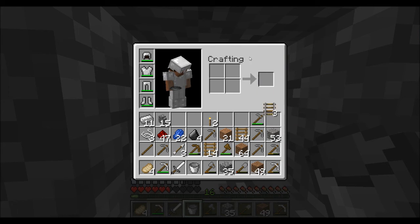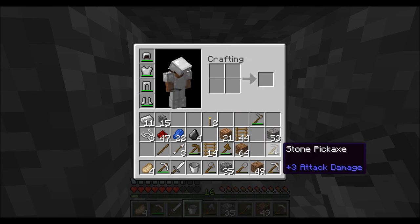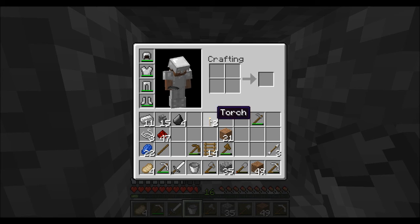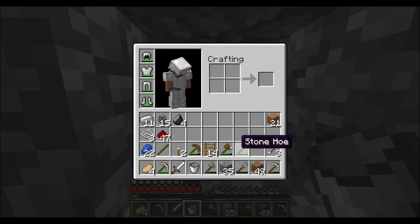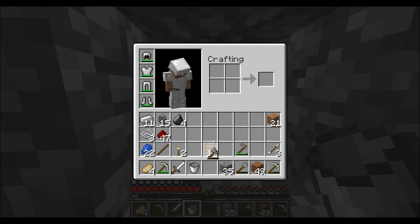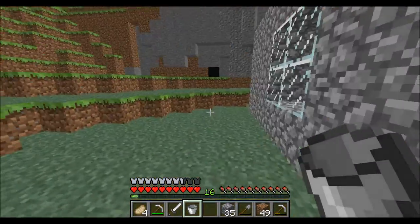I'll keep the stone hoe. Rail — I don't need rail. String, I can save that for a bow. Get rid of all this stone stuff — not really necessary. Don't really need dirt, nor gravel. Keep the lapis lazuli, keep the flint, keep the arrows. I don't really need the ladders — I'll just keep 14 of them. Keep the torches, keep the wood. Get rid of the wooden axe. Just keep the stone one in case I run out of wood or something. Got a cleaner inventory — not perfectly organized, but that'll do.